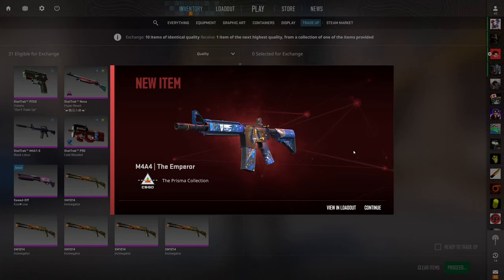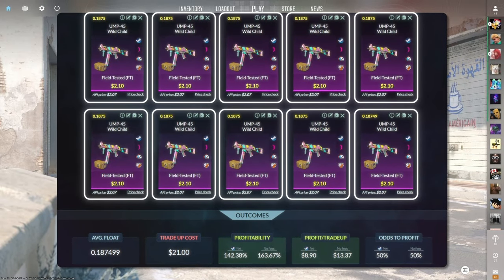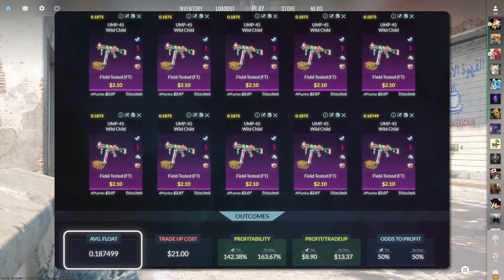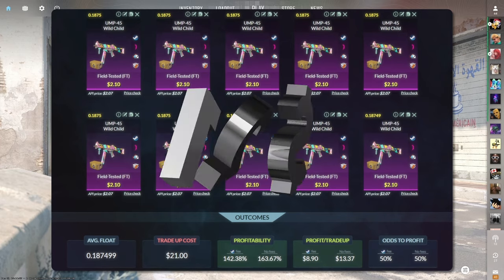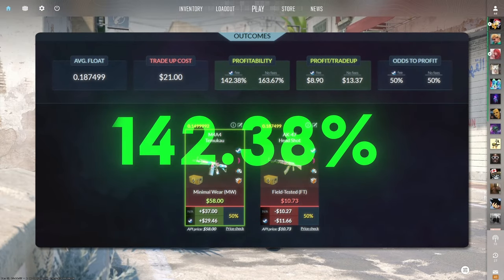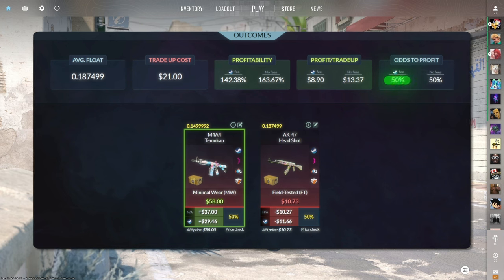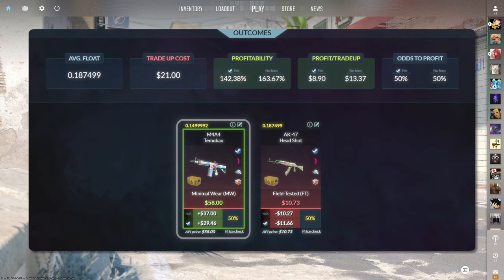The second $25 trade-up consists of 10 field-tested classified skins from the Revolution case below a 0.1875 average float. Make sure to get each input for $2.10 or less. This trade-up costs around $21 total and has a 142.38% profitability after Steam fees with a 50% chance to profit each time. All you want is the Minimal Wear M4A4 Temu-Cow for about $30 of profit.